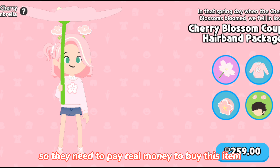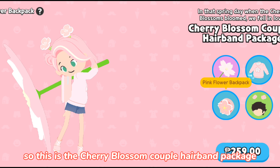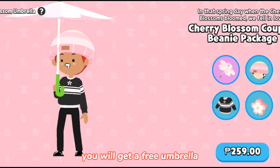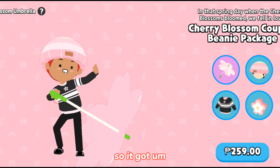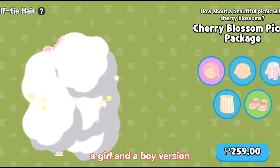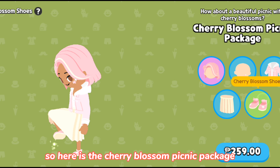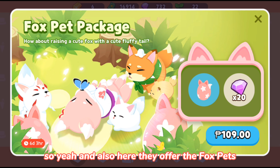There are some new things in the shop that require real money. This is the Cherry Blossom couple hairband package — you will get a free umbrella when you pay for this package. It comes in a girl and a boy version. Here is also the Cherry Blossom picnic package.